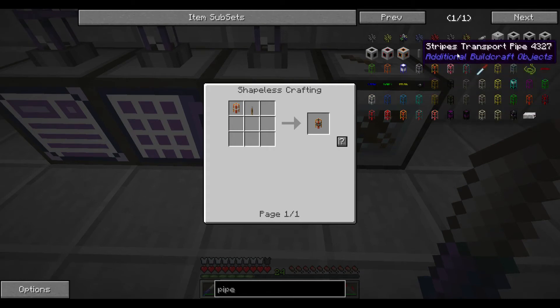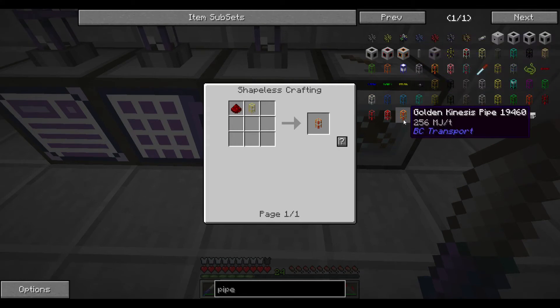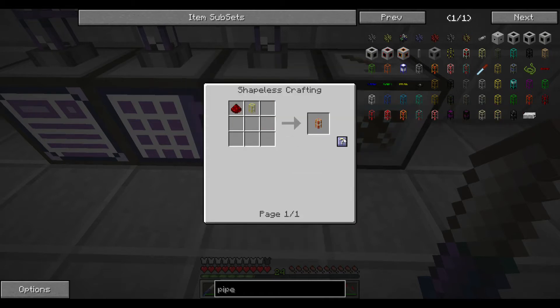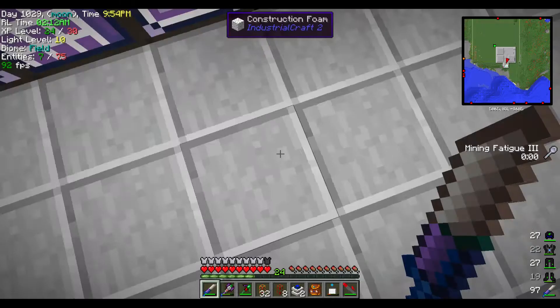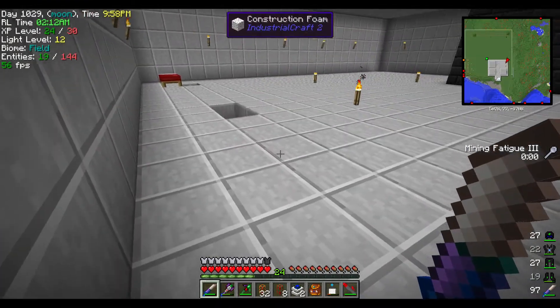I'm used to using gold. Oh, I forgot there's a switch one you can make now - we can look into that later. Here we go: golden kinesis. Let's make the gold pipe first - we'll probably need a couple of these, so let's make a bunch.